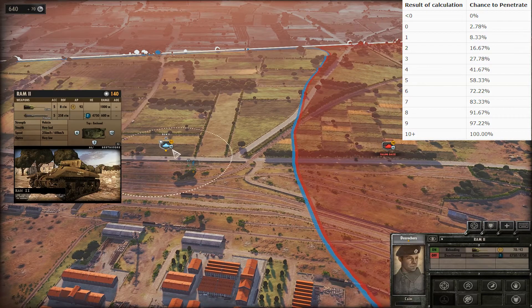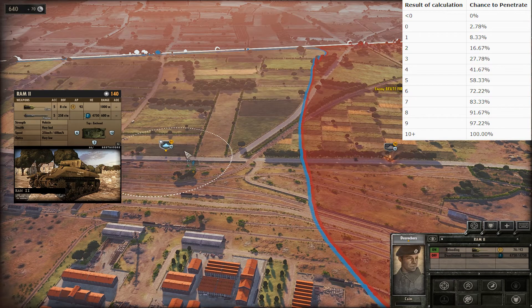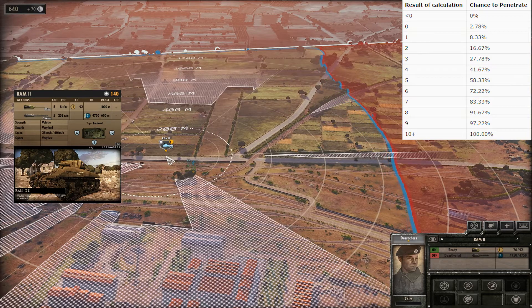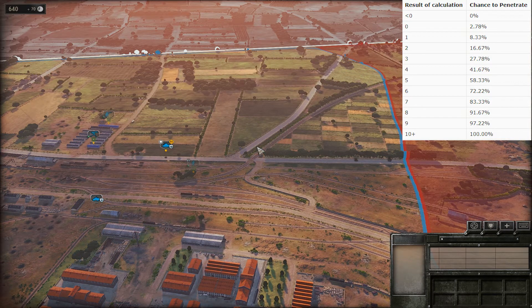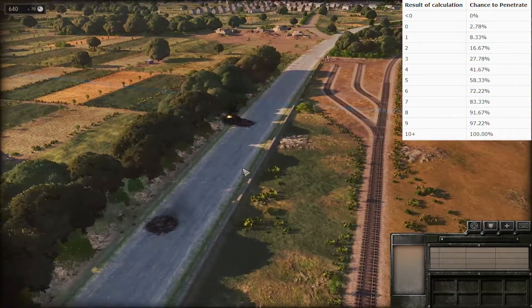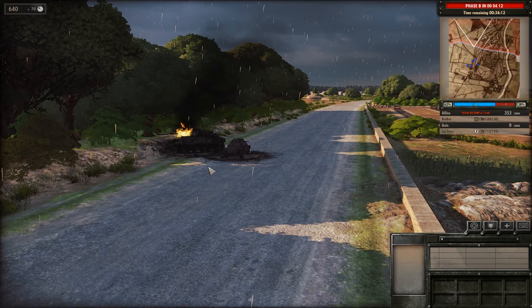At longer distances we fired consistently and achieved nothing but suppression. When it was close enough for roughly a coin-toss chance of penetrating, we still got bounces, but we did cause it to fall back. What actually happened was it went down the road, drove into the wreck of the 222 Speywagon, and had to manoeuvre weirdly, presenting its side armour. That's what allowed us to finish it off, because the side armour is substantially thinner, our AP was effectively higher, and we had a much better chance to penetrate. The first hit caused engine damage and the second was able to kill it.